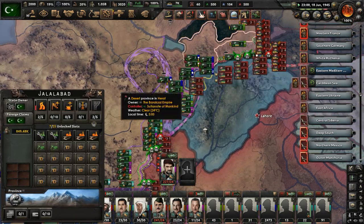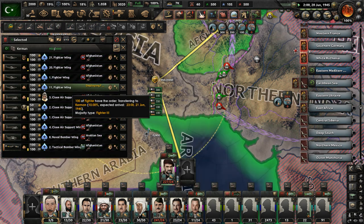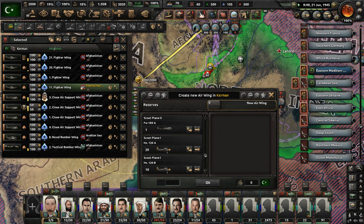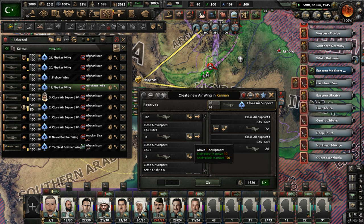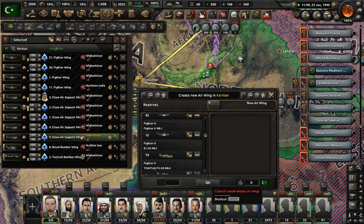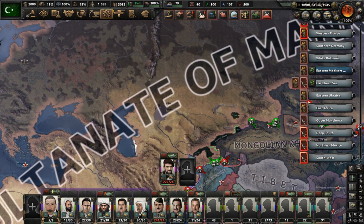We probably should start sending some planes into Northern India — let's get a couple of fighters and some close air support sent there. 100 planes, that's all we need. I always do 100 for each squadron because the smallest air base is 200 aircraft maximum, I think. So I believe it's a good idea to always aim for 100 aircraft as the basic squadron size in Hearts of Iron 4 — that's just how I do things.